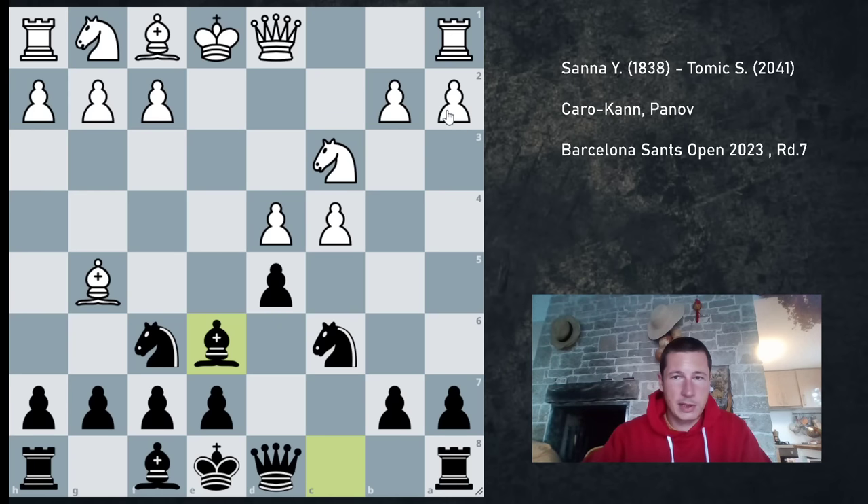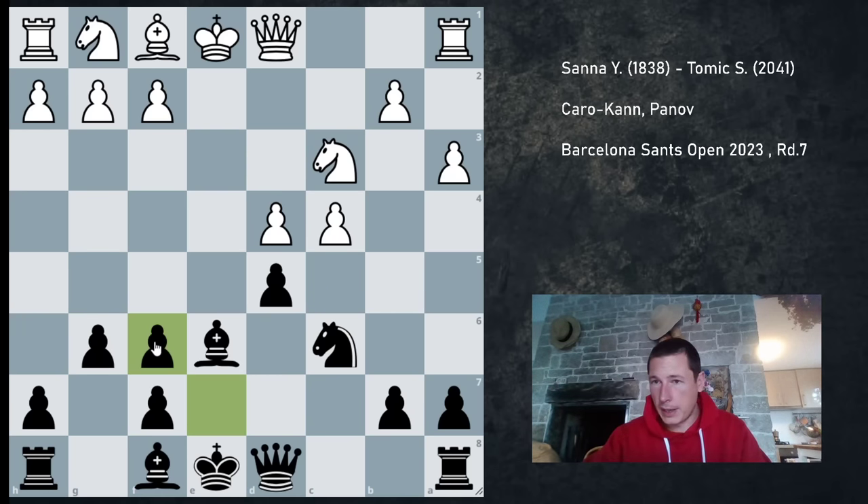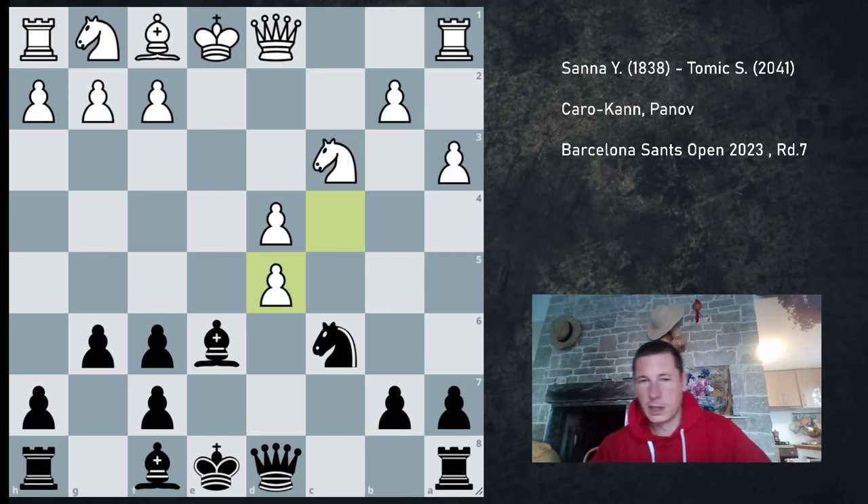He continued a3, which is by far the most popular move. Here black can do two different things: Qd7 or g6. I went for g6 — the idea is Bg7 and pressure on the d4 pawn after c5 is played. He continued with the main line, Bx, ex, and now c5 is the main move leading to main line positions. But he took on d5, and I know this move of course, but I haven't looked at it in a long time, so I had some remembering to do.